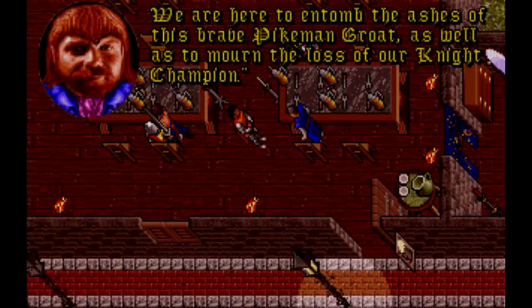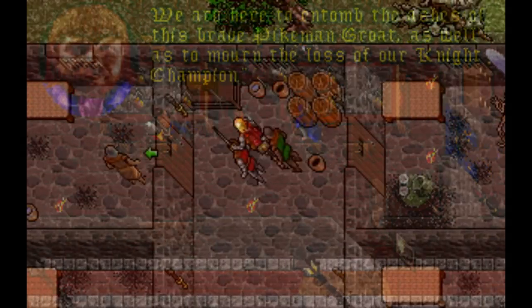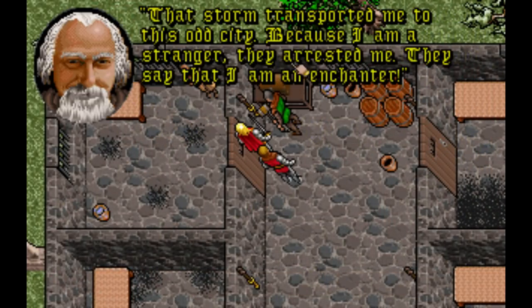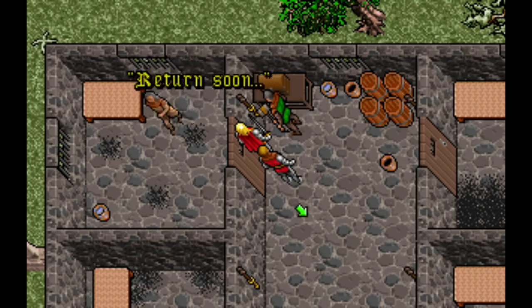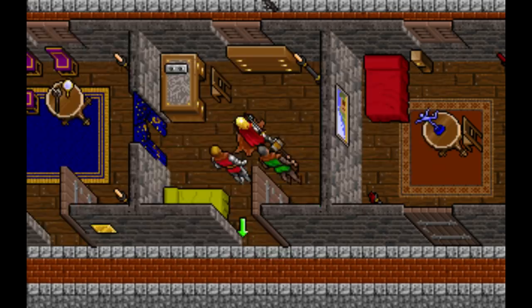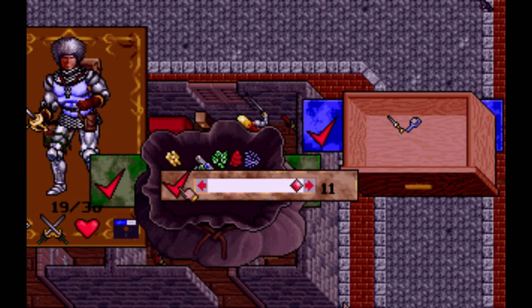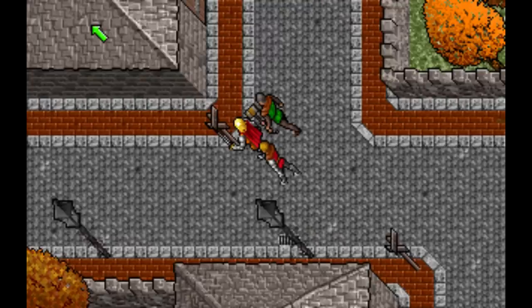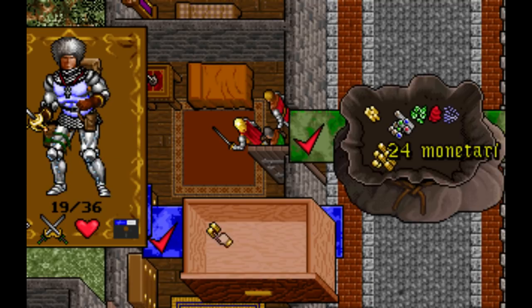Speak to Lord Marsden, who will explain that all the knights have gone to the pub to bury their fallen comrades. Rescue Yolo by talking first to him and then to Marsden, and bribing Spector with 30 monetari. To get this amount we need to collect some donations for the free Yolo fund - walk around the houses and steal the small amounts of change you find in people's cupboards and nightstands.